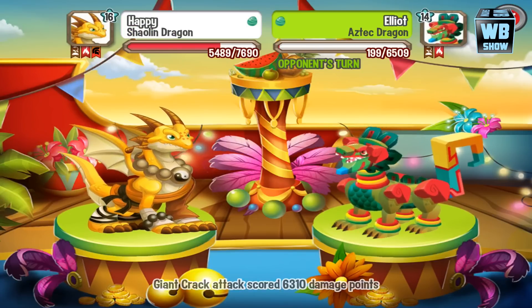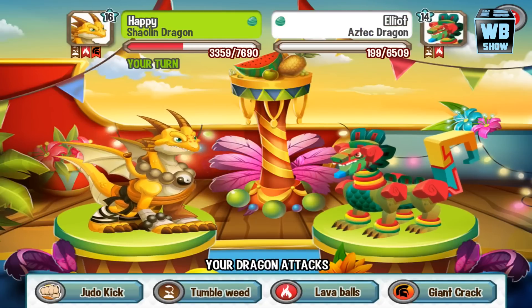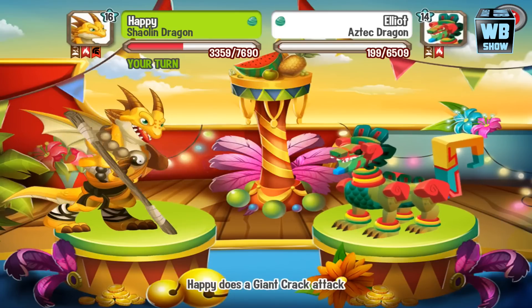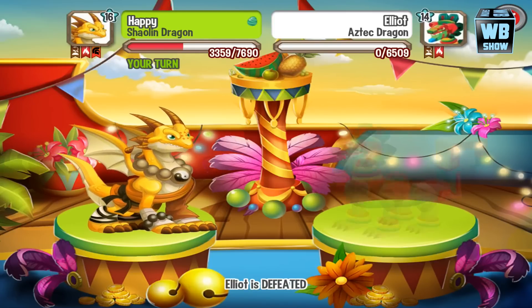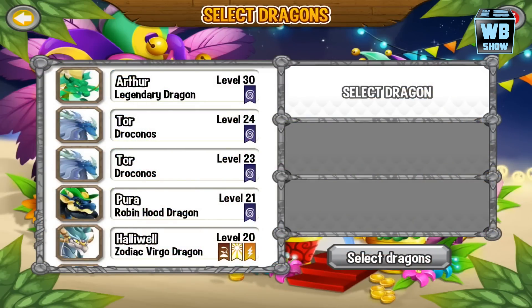Alright, my memory serves me well! I think I need to make a list — there's probably a weakness chart somewhere. The thing is, with a lot of games going on, sometimes I don't remember the weaknesses. Alright, let's move on — up next we have a dark element dragon.